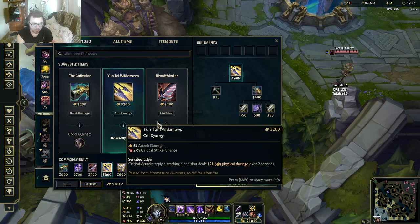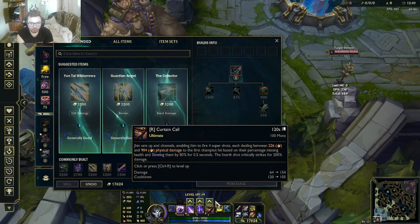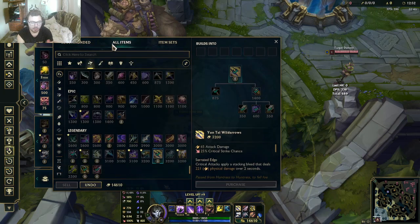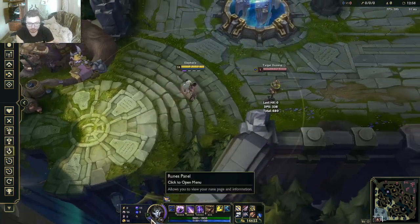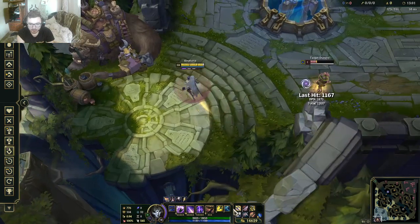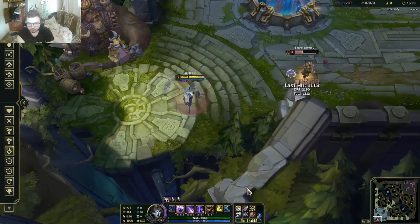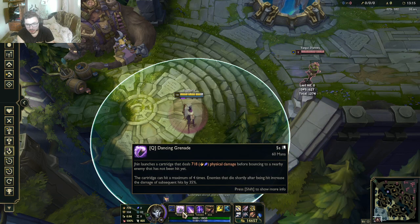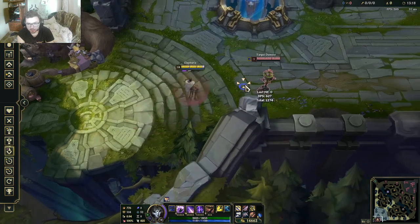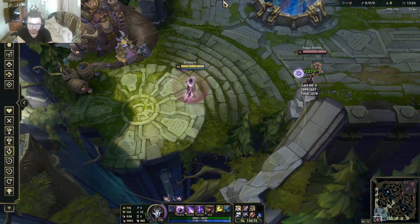You can either go full crit — Bloodthirster is fine too. You could also go QSS or other utility tools depending on the game. Once you have some AD, this crit can hurt to some extent. The bleed lasts 2 seconds — you can see the bleed is definitely there. The bleed will deal extra damage on every crit, and Jhin's basics are not the fastest, so that's the kind of synergy with this item.